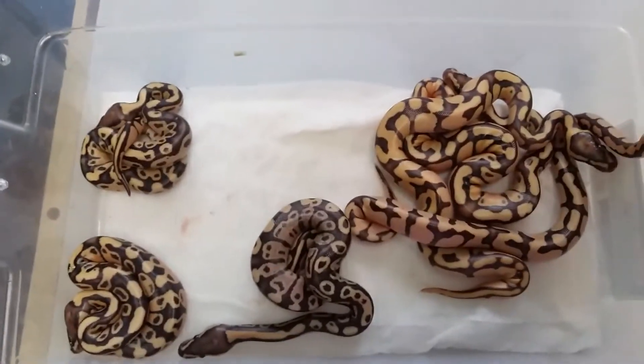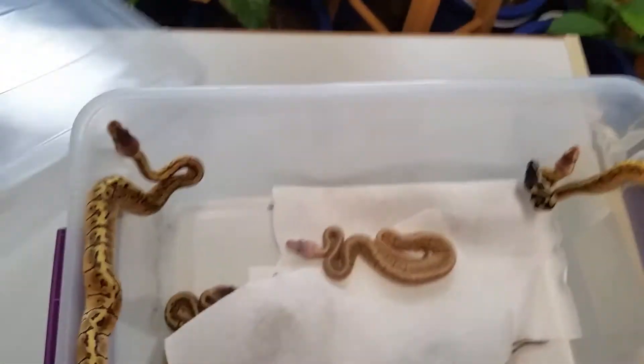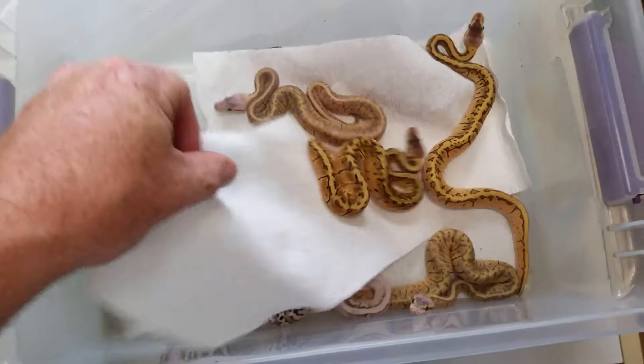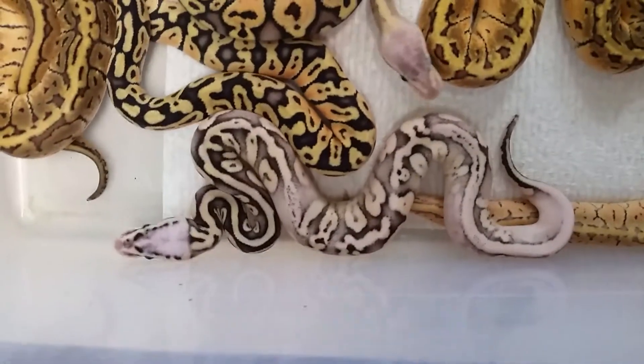Alright, so that was the result of that clutch. I'm gonna show you a clutch that hatched out probably two weeks ago — I didn't do a video of it, just didn't have time. This is a super pastel calico to a lemon blast, and a lot of these are low white, low calico stuff — pastel calico, pastel calico. It's a cool super pastel calico.